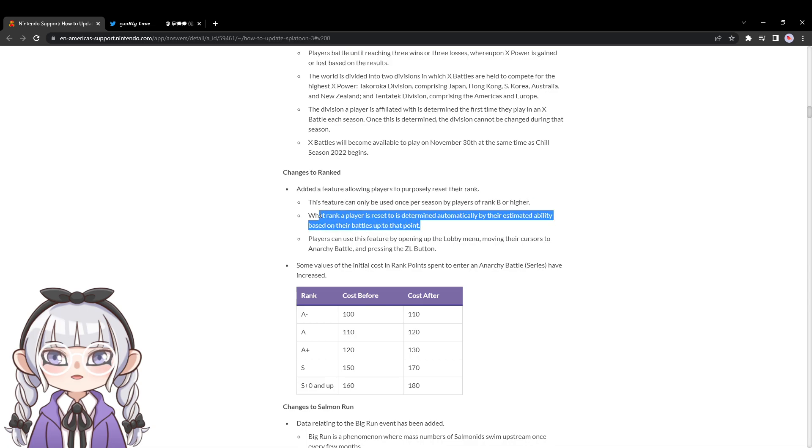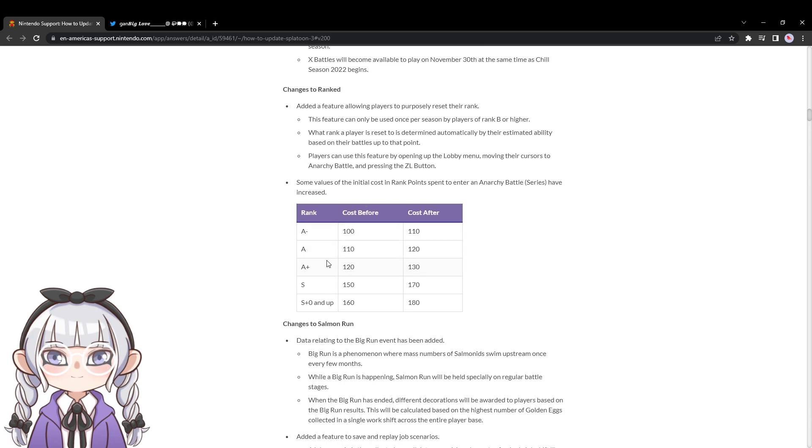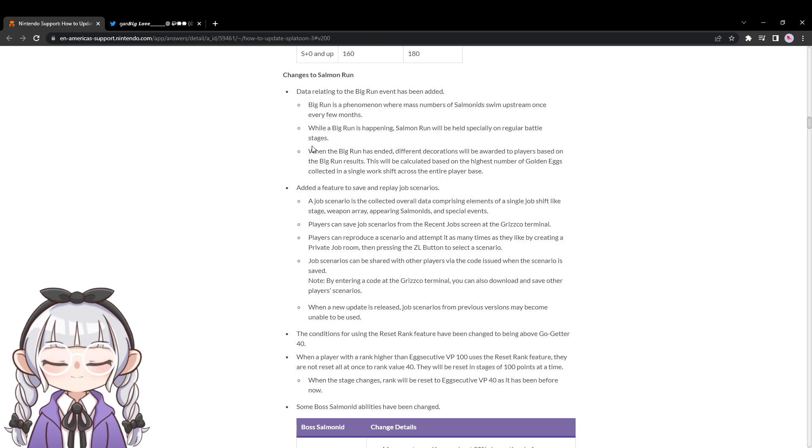The reset is only for rank B or higher, but that's fine — it was mainly referring to S+ when I talked about it on stream, because I want people to feel encouraged to play the game. If you're S+ as a newer player, congrats — that's awesome. But it always sucked because people posting that they're at negative 4,000 are kind of stuck in a limbo, so this is nice. Big Run is also getting added — I saw on Twitter this morning they're doing it around the 10th or 12th. I'm excited for that.